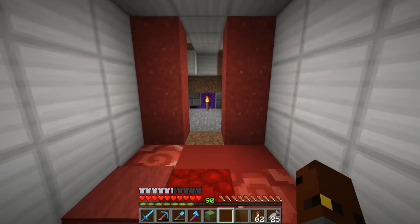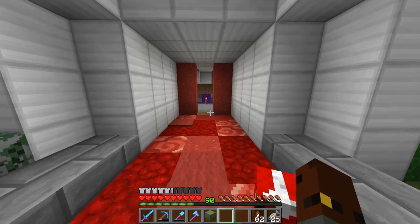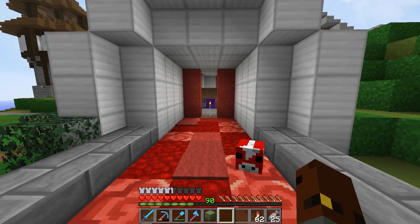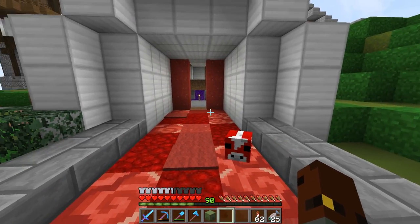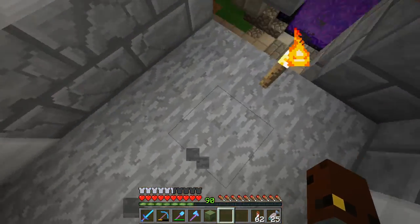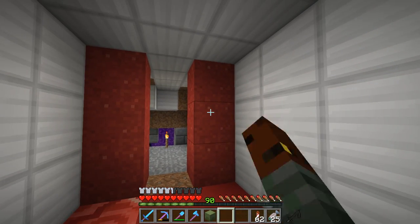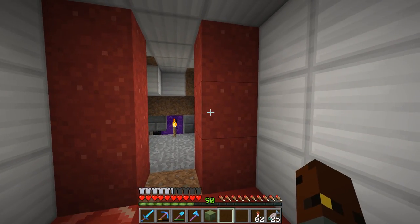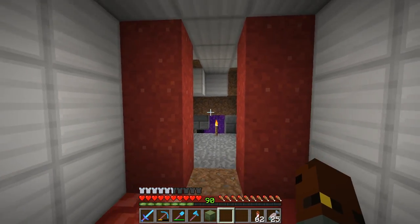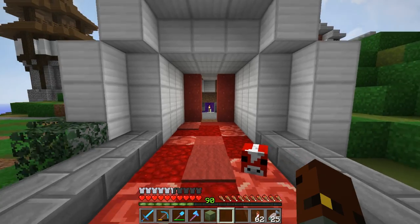Basically I want to make our first secret entrance to the black market. The black market is down in there - I've blocked it off for now, so I've got a bit of a platform to work on. We're going to be using these as falling entity blocks - the red concrete powder.